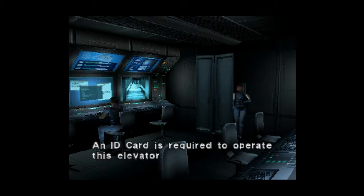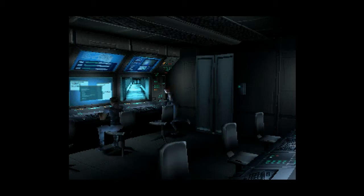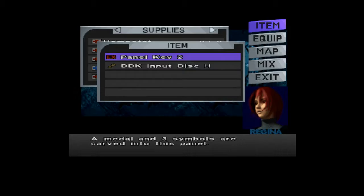Oh yeah, you get to stay here — nice little cozy office, nice and safe. ID card? We don't have one. Can we have a look at the monitors? No, apparently not. A fuse box — we don't have a fuse. Panel key two.